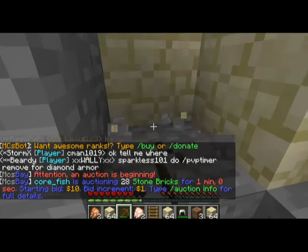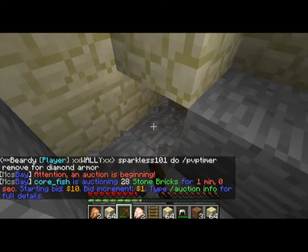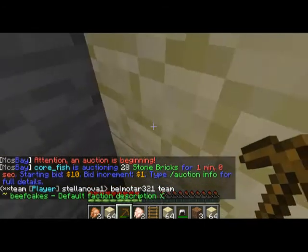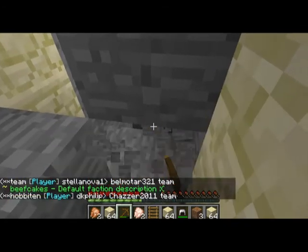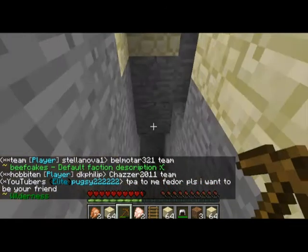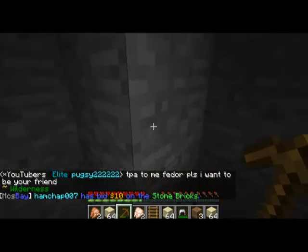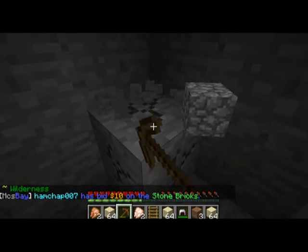Oh, we need cobblestone. Because if we did find iron it would be a massive fail because we actually need a cobblestone pickaxe to do it. So we might as well mine some cobblestone until this breaks. So it was a really useful video. We'll get some cobblestone so we can build a few pickaxes and we can build a bit on the wall.